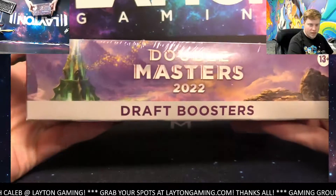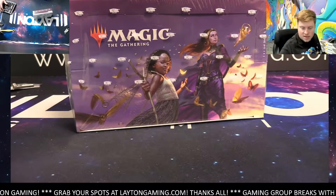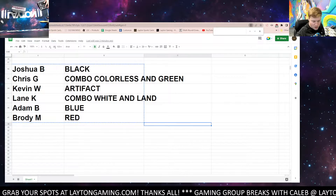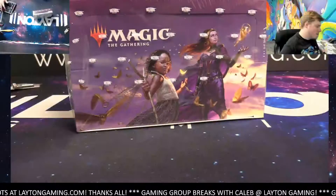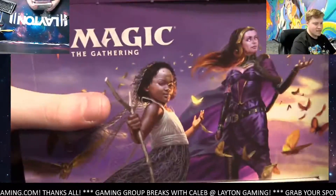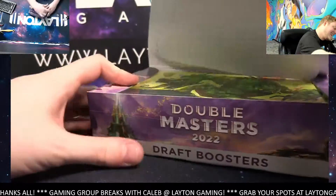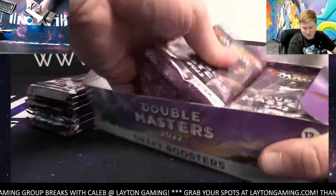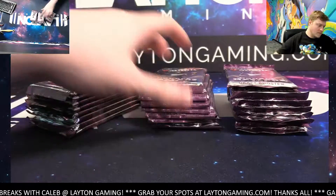Hey everyone, Caleb here with Leighton Gaming. We're working on the Double Masters draft break — this is number four, random color style. Thanks again for joining, appreciate it guys. Here are the results from that random: left on all multi-color cards as determined by the random just a minute ago. Left — here we go, here we go, good luck guys.